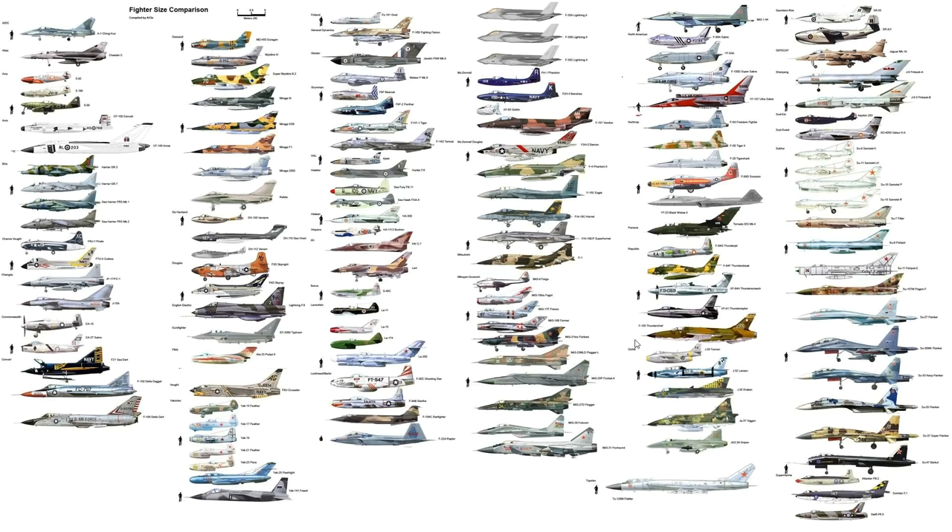The F-105 could get to 35,000 feet in 1.7 minutes — pretty quick. The internal bomb bay was the main surprise for me. It would be an interesting plane to fly in DCS — a Mach 2 bomber with early Sidewinders but probably not much maneuverability. As a Wild Weasel aircraft it should be able to dodge SAMs. I might look into it more.